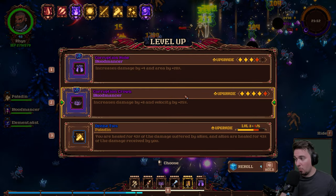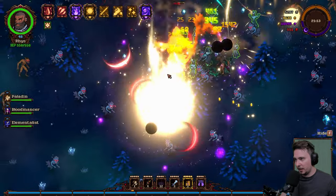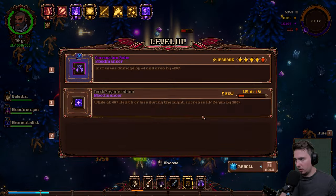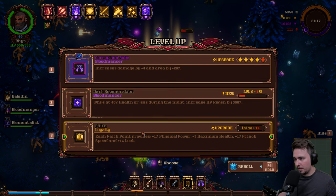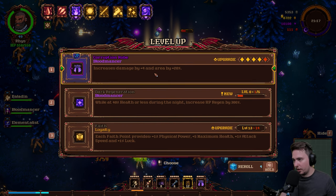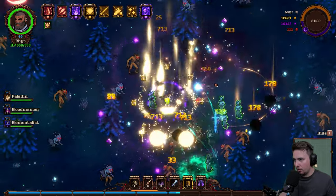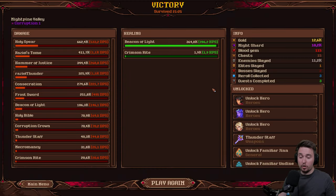There is someone on me and I think he doesn't appreciate my well-being. At 40% health or less during the night, increase HP regen — no. Let's go increase damage in the area. Okay, we got him — Victory! Let's go!